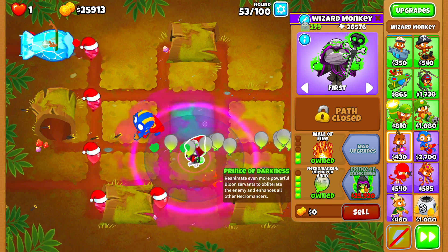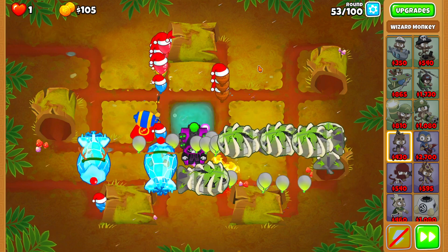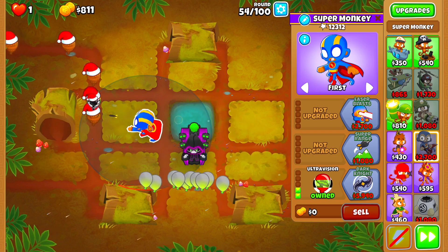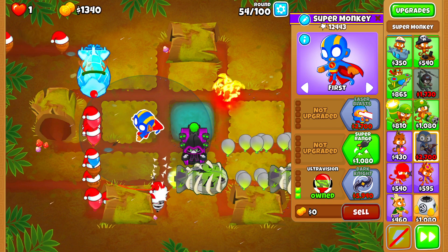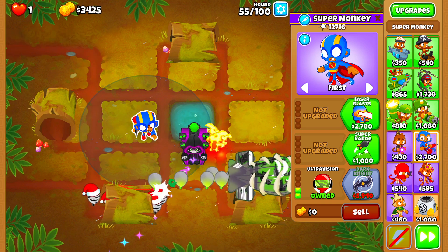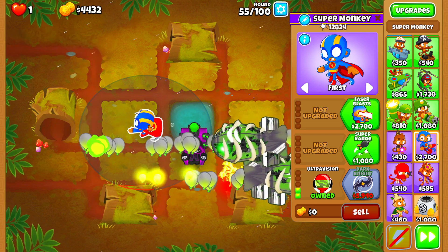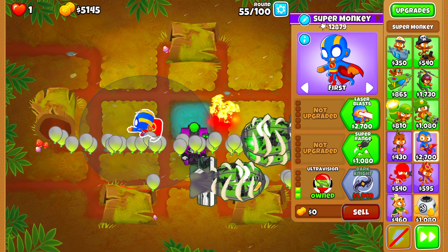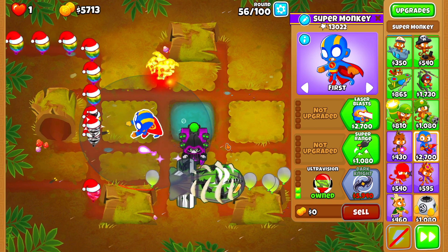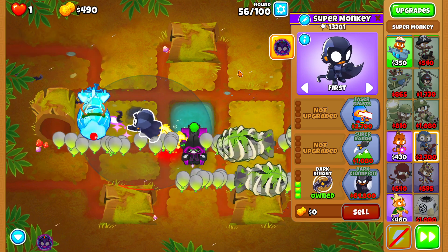Here we go — we can grab our Prince of Darkness. Perfect. Now we're not out of the water just yet, because the Super Monkey does have a small drawback. That drawback is actually his knockback — if we're not careful, the Super Monkey's knockback can actually be the bane of his existence. On Round 76, when we get that massive rush of Ceramic Regen Balloons, the Super Monkey can actually cause a regen farm which our Prince of Darkness will not be able to deal with.